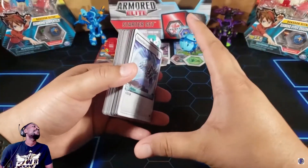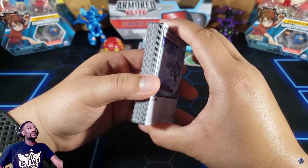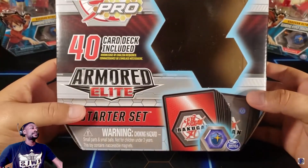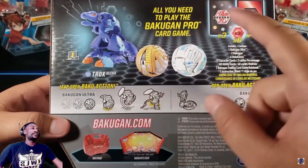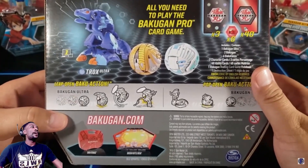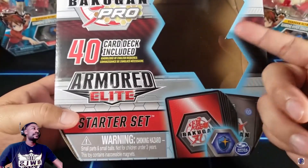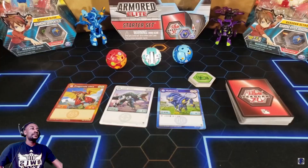Your deck will always be 40 cards — can't be under or over. It may seem like a lot, but you can always get one of the starter sets which include everything you need to play the Bakugan TCG: three Bakugan, the Baku cores, the character cards, and the 40-card deck. It's a good way to start. Later on you can upgrade by buying booster packs and getting more cards and more Bakugan.